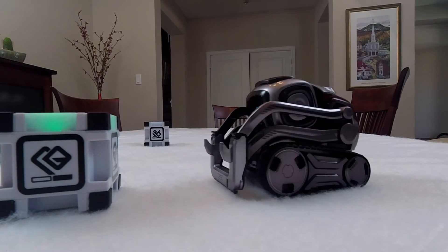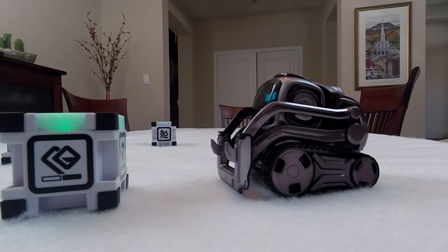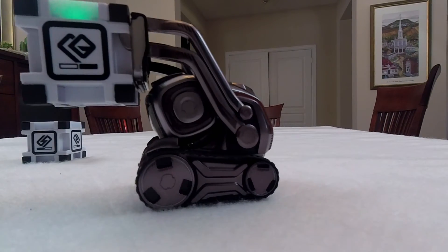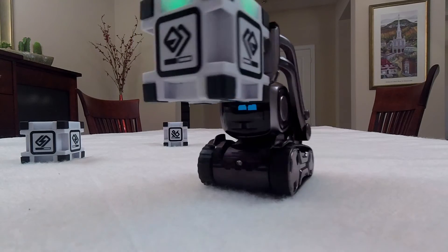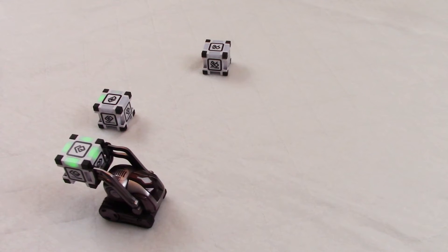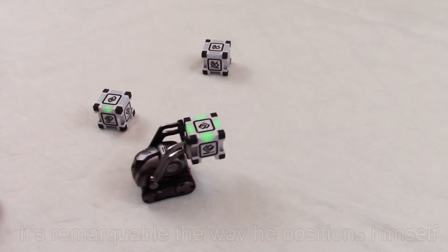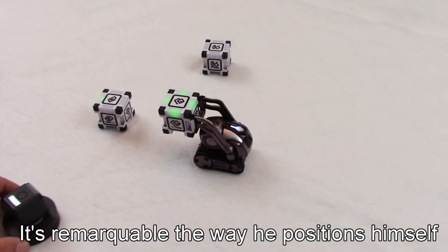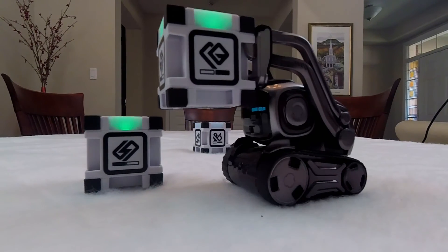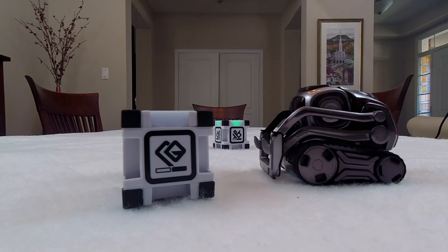Okay my friend, it's all yours now. You're supposed to build a pyramid. You see this cube here — it's green — so he's going to interact with it. I have no idea how he's going to practice to make his pyramids, but I think that's a great idea before we head to Egypt.